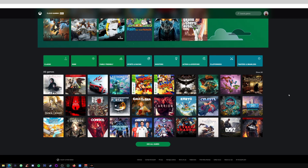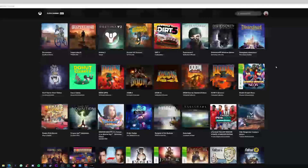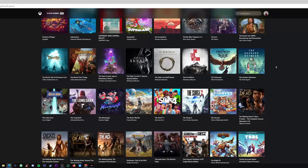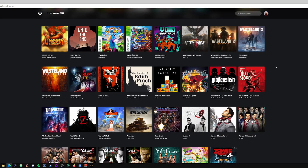Then we come down to the sub-categories: classic, indie, family friendly, sports and racing, shooters — which is my favorite — action and adventure, platformers, and fighters and brawlers. There is a vast array of games in the library. There are two options: 'Show All' or 'View All Games' — not sure why they put both since they do the exact same thing. Trust me, you will never struggle to find a game you want to play. Now I'm going to show you some gameplay and give you my initial thoughts.